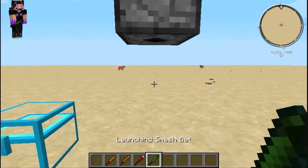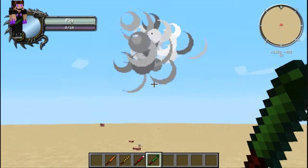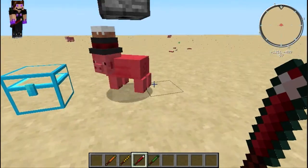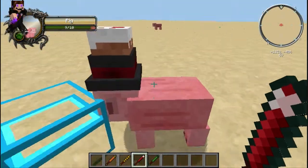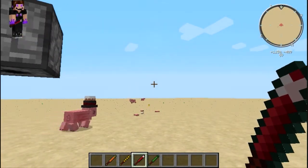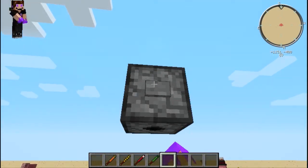Here we get onto the fun ones. This is the Launching Smash Bat — by the name you can probably guess what it does. It launches them and then explodes them in midair. It's awesome! The Blast Smash Bat — you can guess — boom, launches them away and also hurts them.